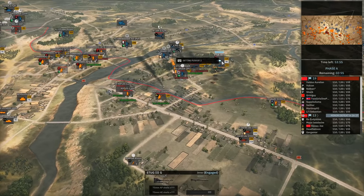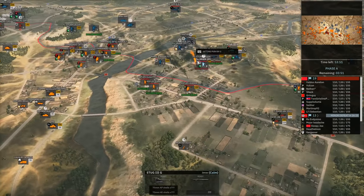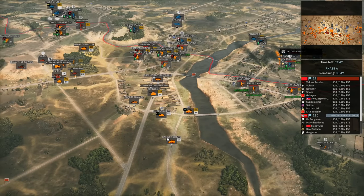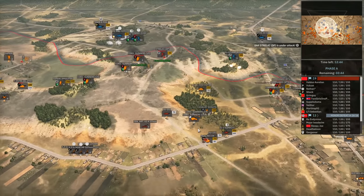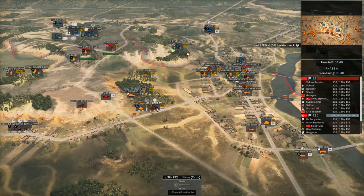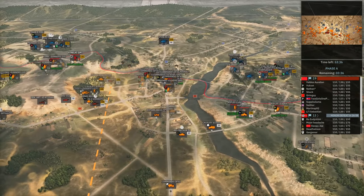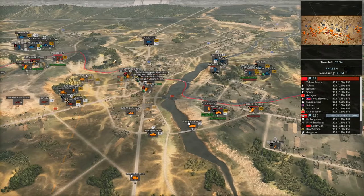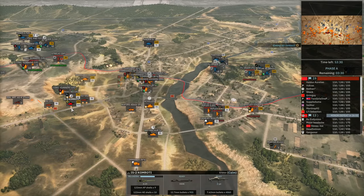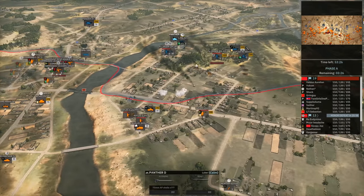The second Stug-3 is moving away. The first one went down, taking a little pressure off Martin who is currently getting double-teamed on the hill. Meanwhile on the left-hand side, I've moved the SU-152s and IS-2 off the hill because the Elephant was making a show of itself again and I obviously can't continue to engage that. I can potentially move the IS-2 across to help engage the Panther D on the edge of the hill.